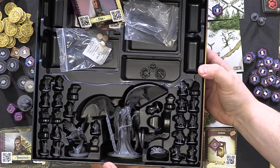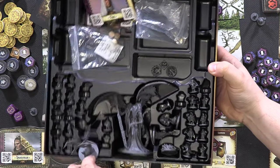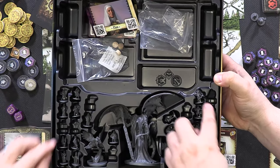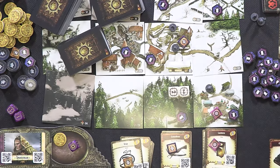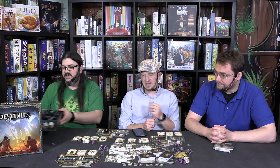There is no color on the minis themselves, but there are a ton of them. Let's pull this tray over and show the insert — it's really nice. You can see all these minis, including some big crazy ones. It's a great insert with a plastic cover that holds everything in place. And this is just the base game — no Kickstarter exclusives.